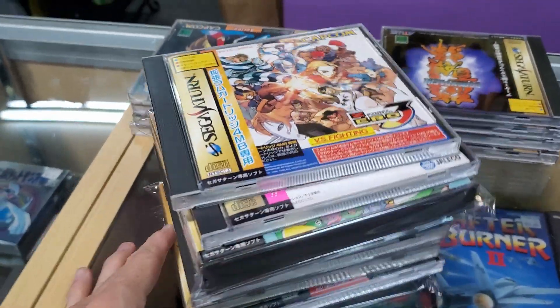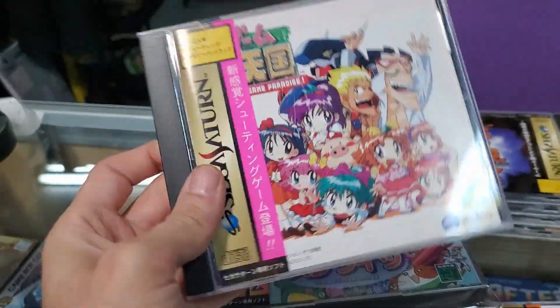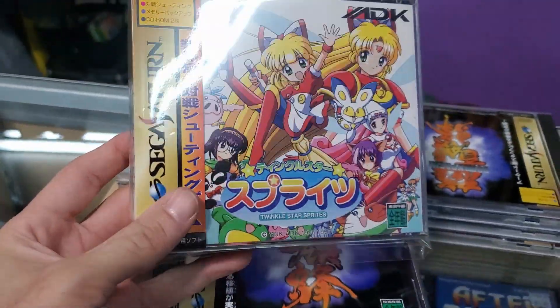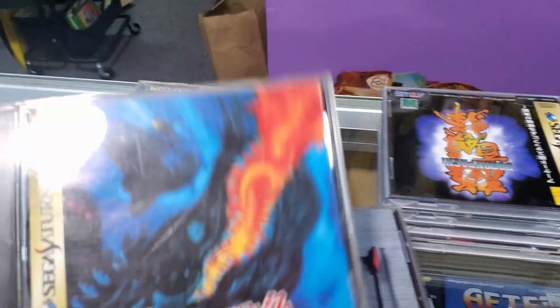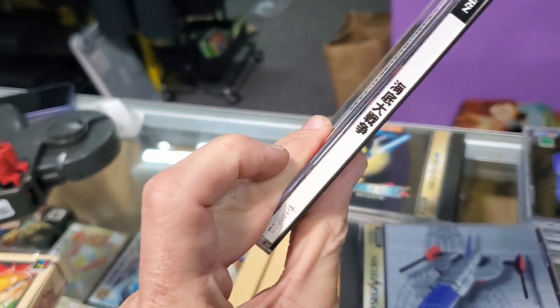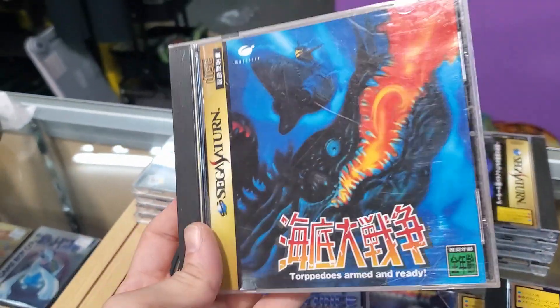Big stack of awesome Saturn stuff here. We got another Street Fighter Zero 3, Game Tengoku: Game Paradise, Twinkle Star Sprites with the spine card, Donpachi. We got In the Hunt right here — doesn't even say it anywhere on there, but anyway — In the Hunt, really cool.